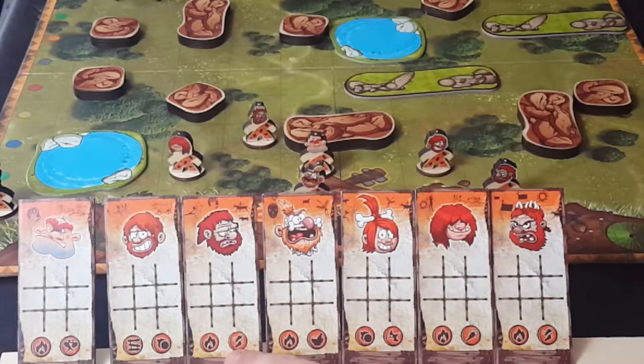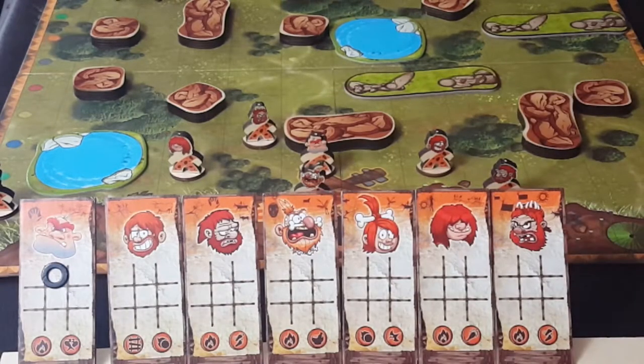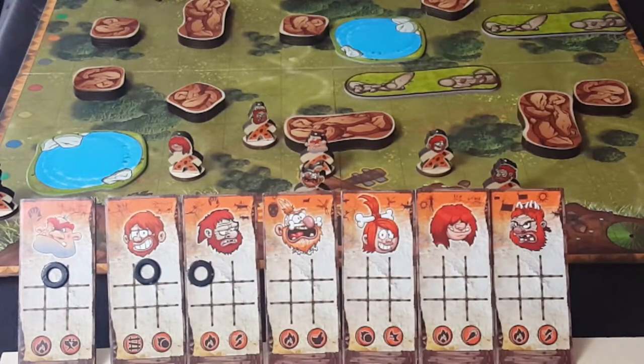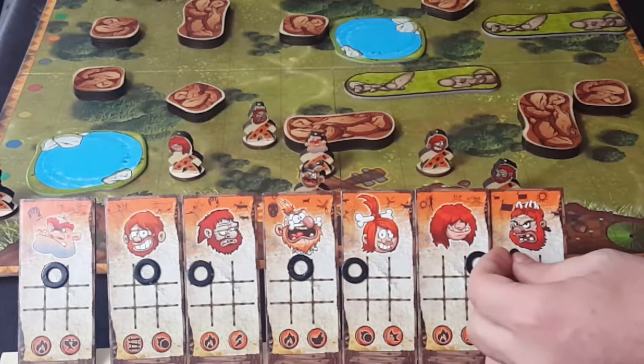There are also non-special movement tokens: there's a two-movement token, a healing token, and one that instantly bonks and removes a character from the game — so a good sniper hit with that gal and that character is done. You get seven of these red special tokens to use whenever you want, but only seven for the entire game.